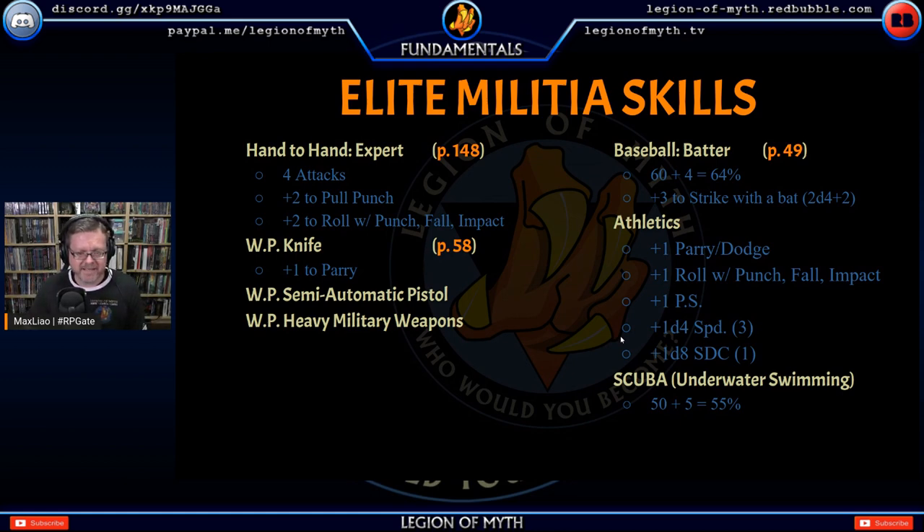I rolled a three for the speed bonus and a one for SDC — go figure. My personal house rule for variable hit points or SDC: on a d4 you take what you get; on a d6 re-roll ones; on a d8 re-roll ones and twos; on a d10 re-roll ones through threes; on a d12 re-roll ones through fours. I didn't use it here since it's not by the book. Finally I took scuba and underwater swimming, which I couldn't take as a secondary skill — and I'm a duck, so it made sense.